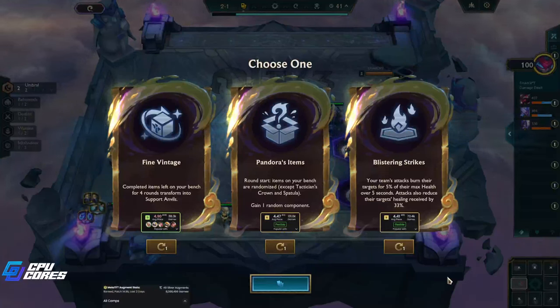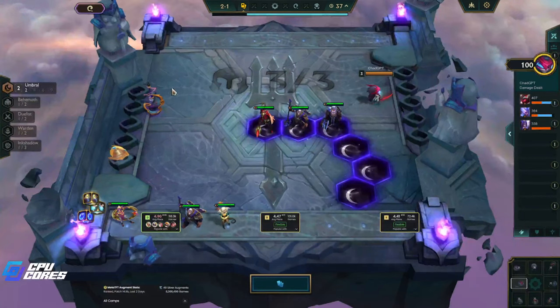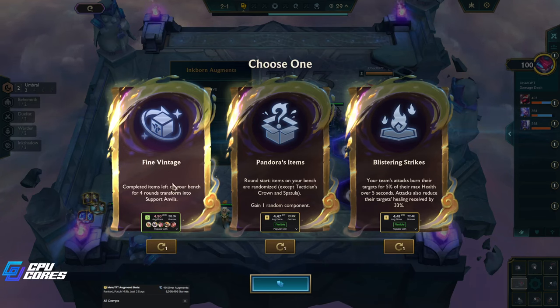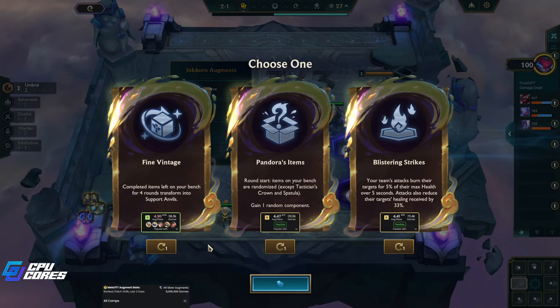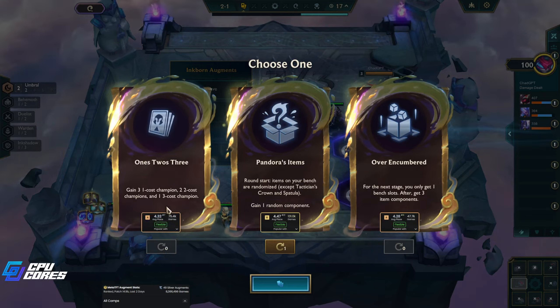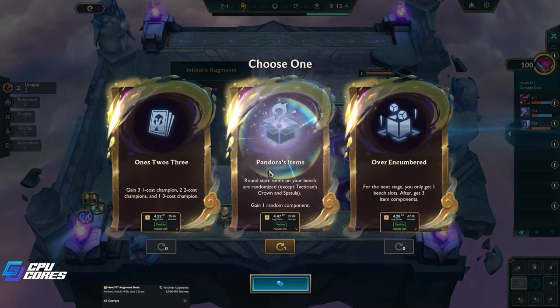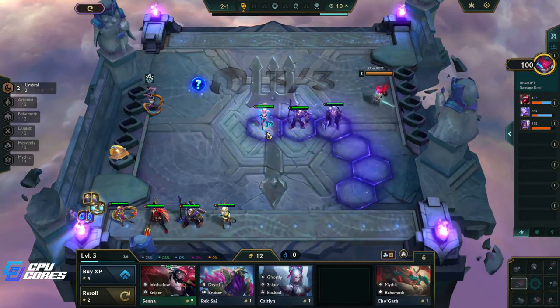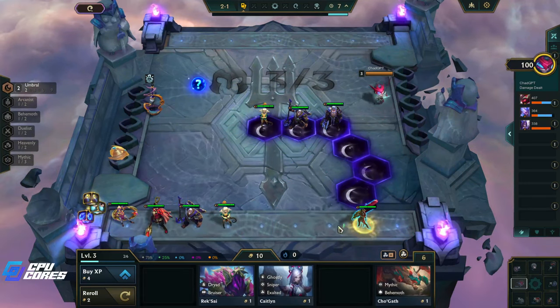Welcome back to some TFT with me, McRathy. We are playing Crab Rave. I'm thinking about Fine Vintage — that could be pretty good — but I also like Pandora's items. We don't have great items yet. I don't like Over Encumbered. I think Pandora's is probably the best.